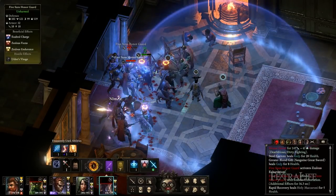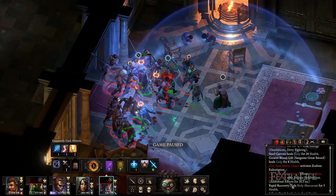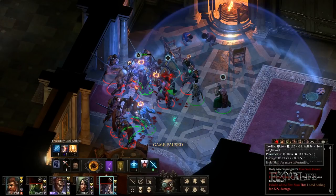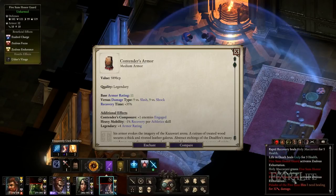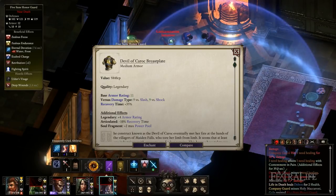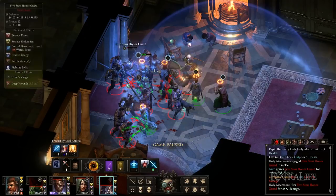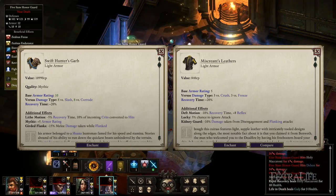There are a couple of armors that fit well with this build. First you need to decide whether to wear medium or light. Medium offers more protection while light offers reduced recovery time. Some good choices for medium armor would be the Bloody Lynx with various bonuses when bloodied, Contender's Armor with more enemies engaged and reduced recovery per athletic skill, Devil of Karak Breastplate with health restored on crit and decreased recovery, and Casita Somalia's Legacy with increased deflection via intimidation skill. For light armor, Swift Hunter's Garb and Miscreant Leather both decrease recovery and damage taken while flanked or from flanking attacks.